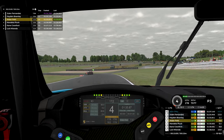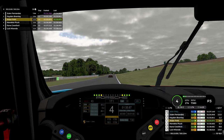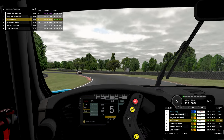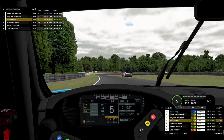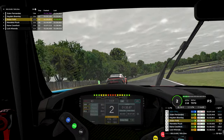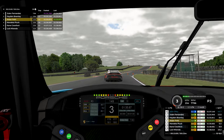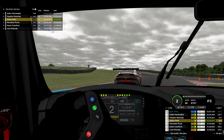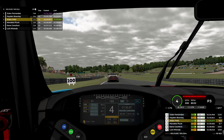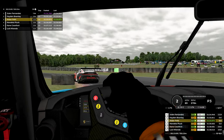On the penultimate lap coming through the long left-hander, we've got about 1.2 seconds to Hayden — I'm kind of just barely catching the slipstream at this point. Hayden goes wide again at the same spot, closing the gap substantially, about a second gained. Through the carousel we're at 0.4 seconds. The slipstream should be heavy now; I need to be slightly cautious through the chicane in the dirty air. Maintaining about 0.4 seconds behind him — absolutely perfect with one lap to go.